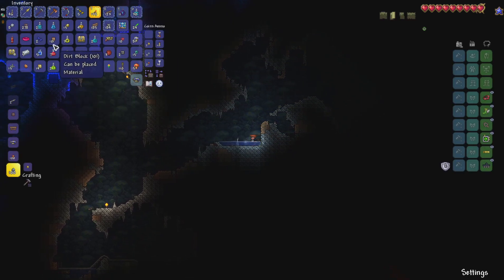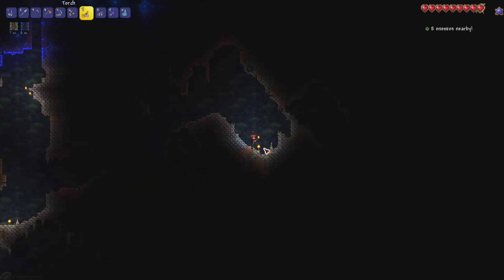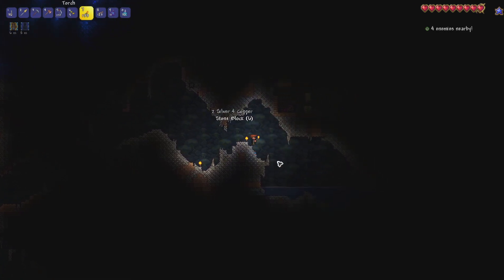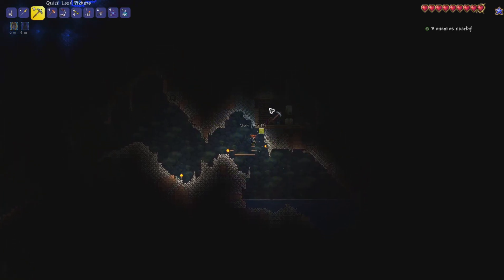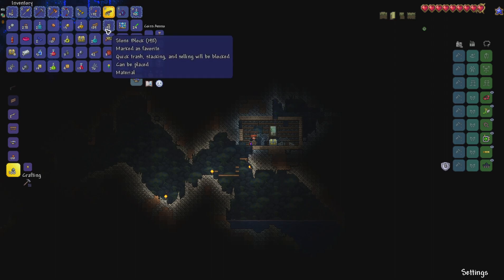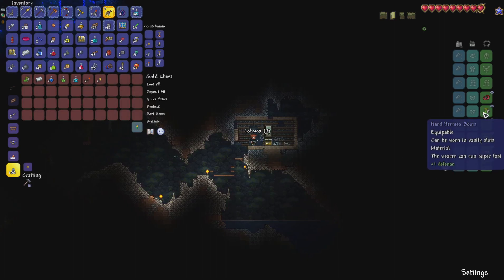We've got some bombs, let's take those. We'll keep the mushroom grass seeds - we might need them later. Inventory's getting a bit clogged up. Got a flip potion. Looks like there's another chest up here and a loom as well, which is really nice. Let's deal with this bat safely and dig up there. We'll take the loom - that'll help us make a bed so we can set our spawn inside our house.